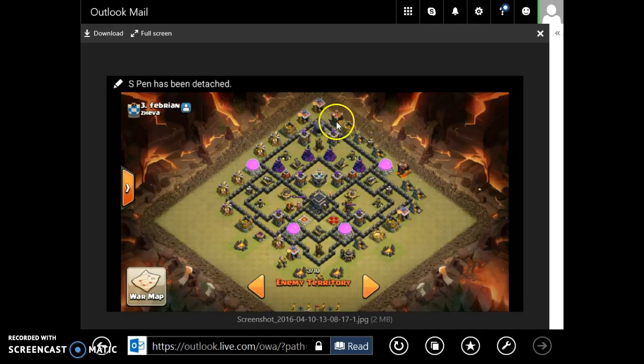So what I would do is after your entry team goes in, start up here: Hound, Hound, Balloon, Balloon, Balloon, Balloon. Then probably throw another Hound in as soon as this Air Defense goes down, throwing another Hound here — Balloon, Balloon, Balloon, Balloon. So basically you have an entry team trying to get this, and then you have somebody coming in on the back side.